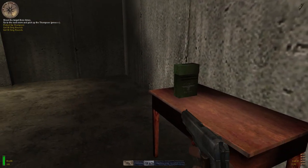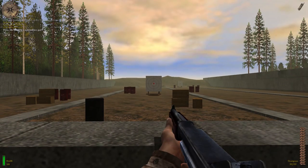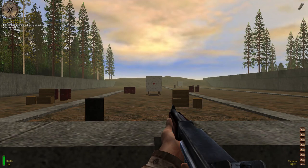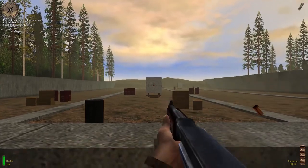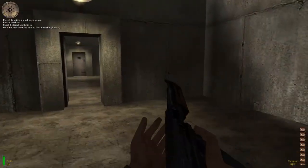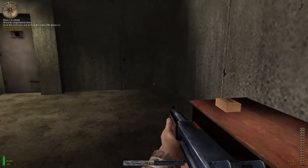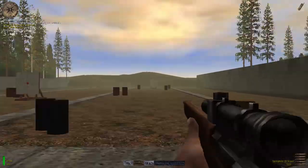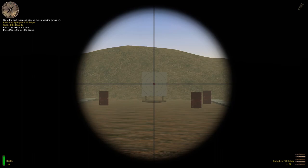Switch to the Thompson submachine gun by pressing the SMG key. You may reload any of your weapons at any time by pressing the reload key. Always reload your weapons before going into combat. Shoot that target 20 times with the Thompson. Switch to the Springfield .03 sniper rifle by pressing the rifle key. Press the secondary attack key to toggle the sniper scope on and off. Aim through the scope at the farthest target. Hit the red dot three times.